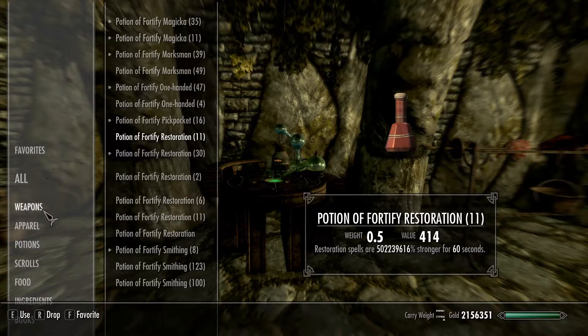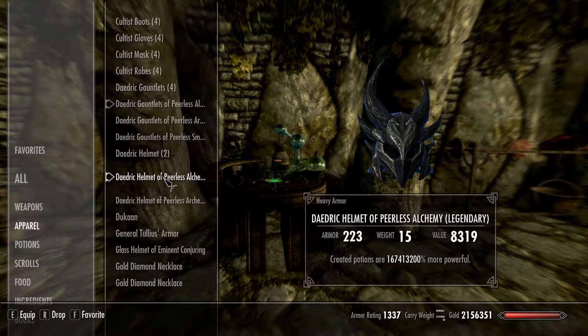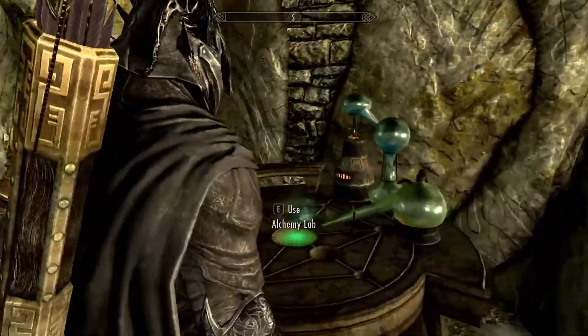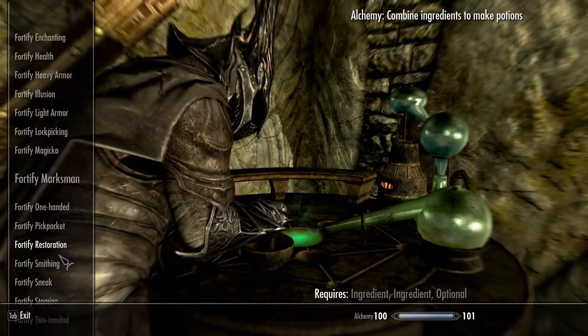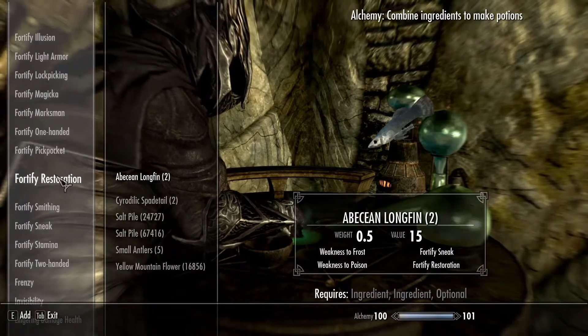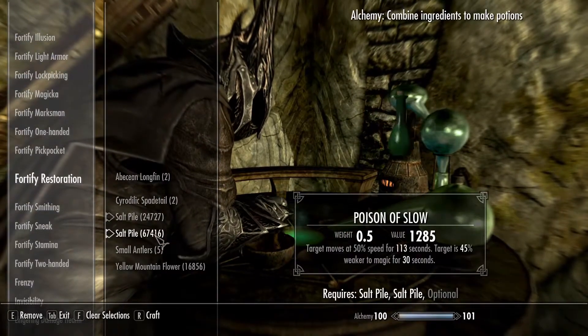If you're playing with the patch on, the cap on enchanting and alchemy is 25% on gear, though I think some pieces go to 40 depending on what version of the game you're playing. If you download the patch, it caps it out, and that's how it actually fixes the bug.